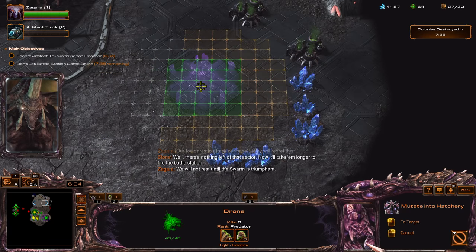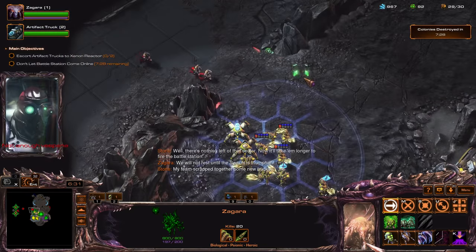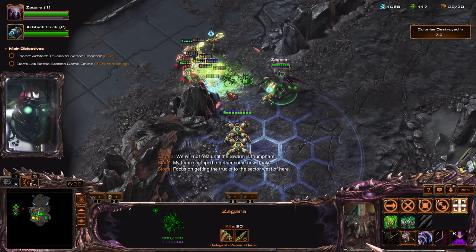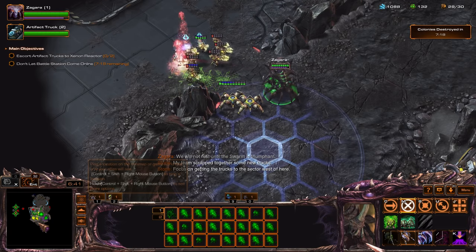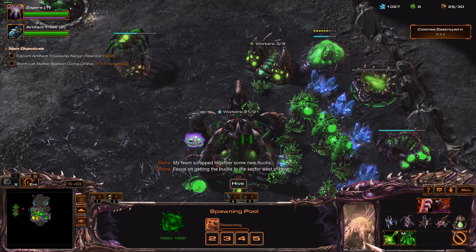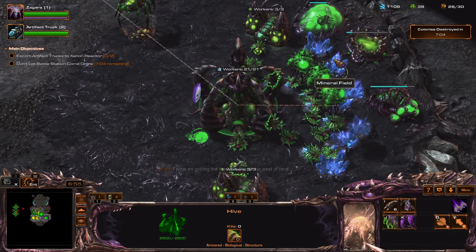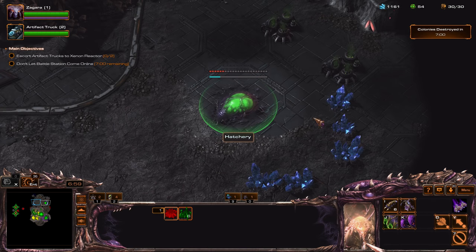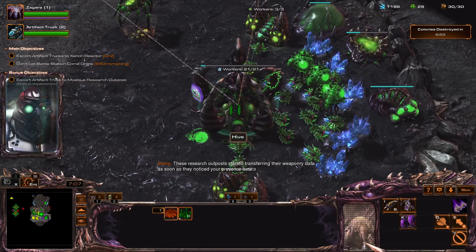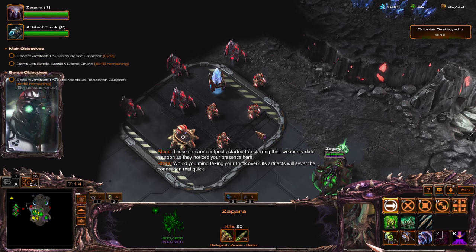Let's set our expansion over here. What's the enemy composition? Still tier one. I was hoping to see what the enemy composition exactly will be, but let's get some upgrades for our scourge or for our Zerglings. We're also going to get some Aberrations. Yeah, we're taking our expansion already. Let's explore the map — truck over. Its artifacts will sever the connection real quick.